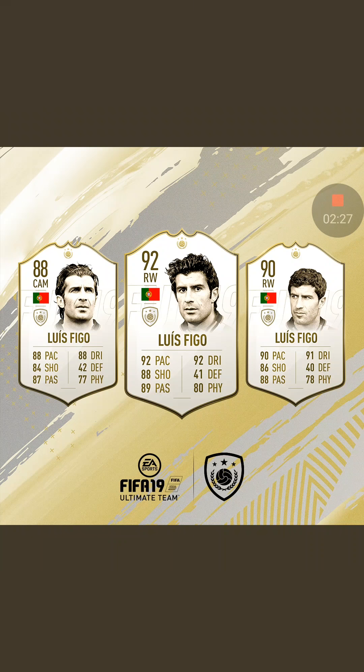Moving on to arguably one of the interesting cards they brought in, which was Luis Figo. This one is very interesting because you've got to look at two separate positions. You have the CAM, which is 88-rated, and then you have a right wing — two right wing versions, both 92. The CAM at 88 rated you can't really compare to the other two because positioning comes into it. But the CAM card is actually a pretty solid card. If you pack the 91, you'll be more than happy.